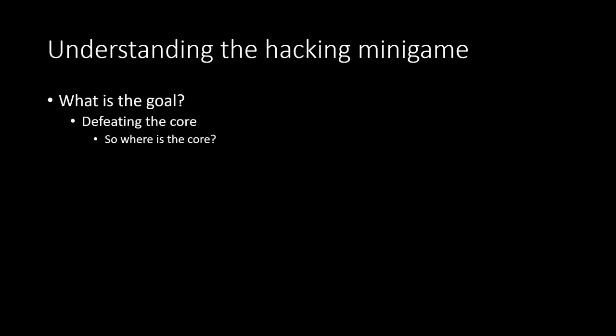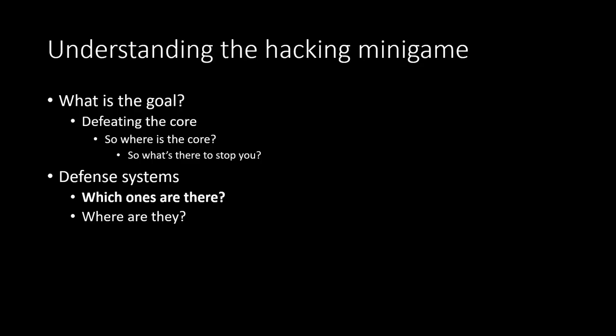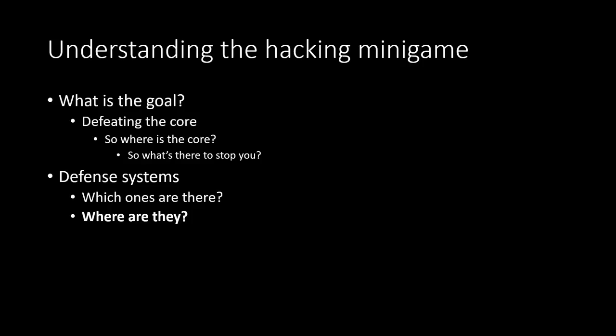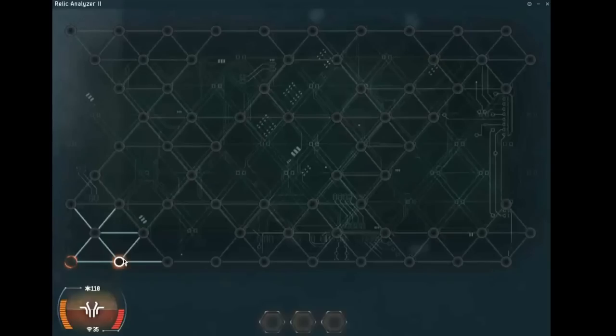Now that we know how to find the core, what's there to stop you? Along the way you're going to find defense systems. The following defense systems exist, and they spawn at different percentages — they're not equally common. The healer and the suppressor are both much less common than the firewall and the antivirus. My suggestion is roughly a one-third, one-third, one-sixth, one-sixth spawn rate — but what's significant is that healers and suppressors are less likely to appear.